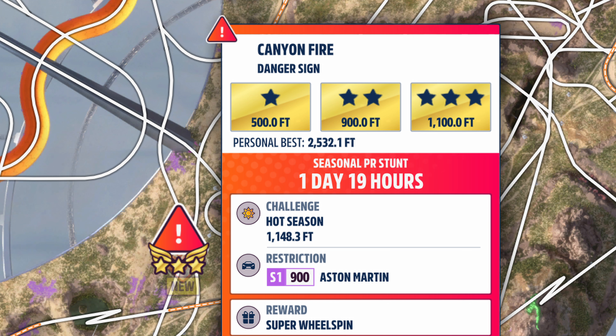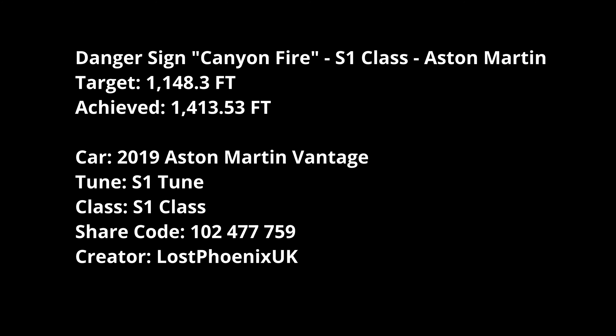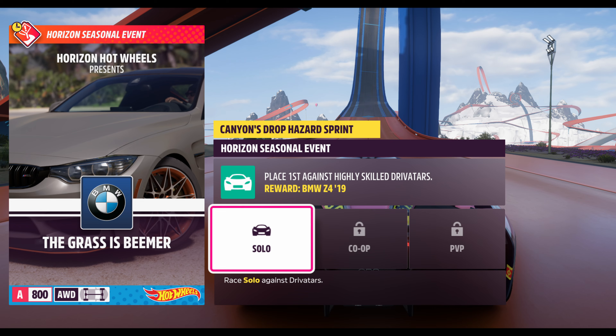Onion Fire danger sign: 1148.3 feet, S1 class Aston Martin. I managed 1413.53 feet in my Aston Martin Vantage from 2019, S1 tune, details up on screen. And yes, I'm very original — naming the car 'The Grass is Beamer.' A-class all-wheel drive BMWs — you get the Z4 for this one.